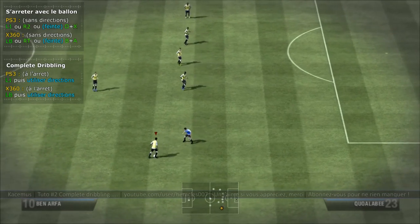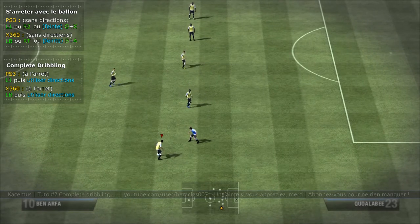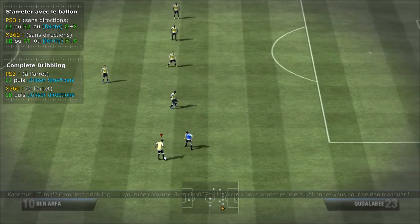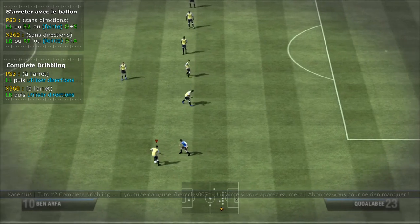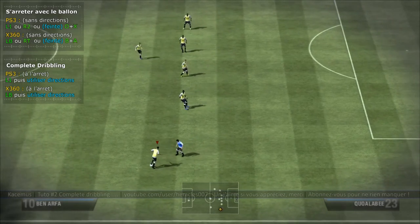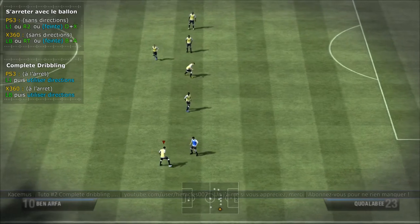Le dribble le plus efficace sera celui qui s'effectue le plus proche du défenseur. Plus je me rapproche du défenseur, ou plus je le laisse s'approcher de moi, plus ça va être difficile de le passer. Mais si je le passe, là le dribble est 100% réussi.